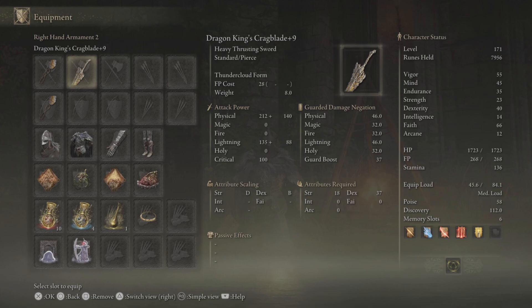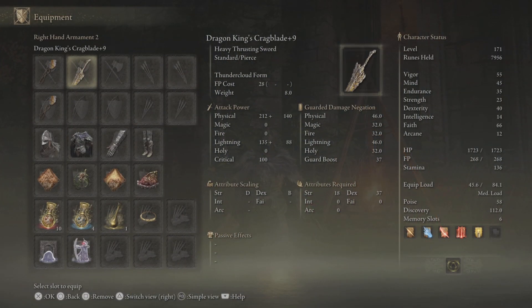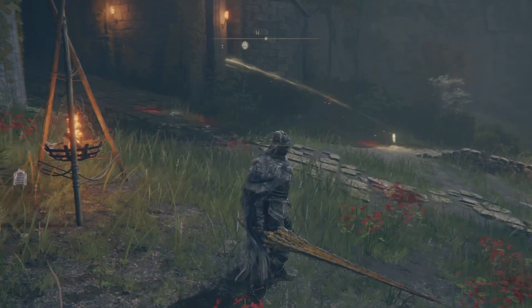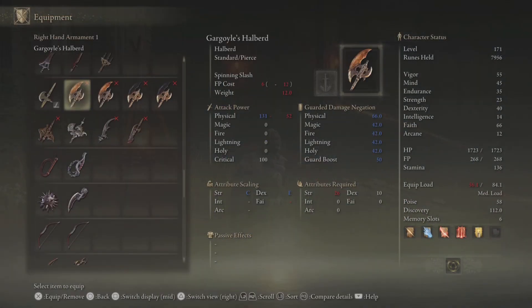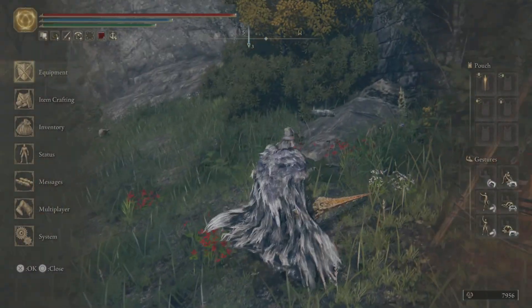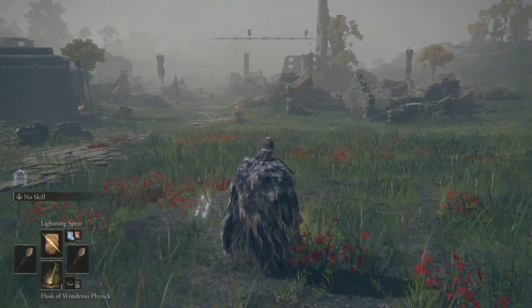A weapon that I never really see used is the Dragon's Crag Blade. I don't see it get used much — I see a lot more people use the Grissinous Axe Blade, the Bolt of Grisax. A lot more people would use the Bolt, but it's Ancient Lightning. I actually prefer this one, because you already have a lot of that with the build I'm about to show.